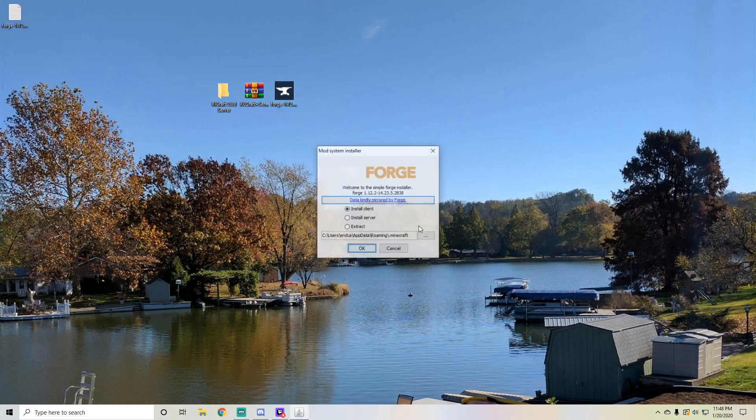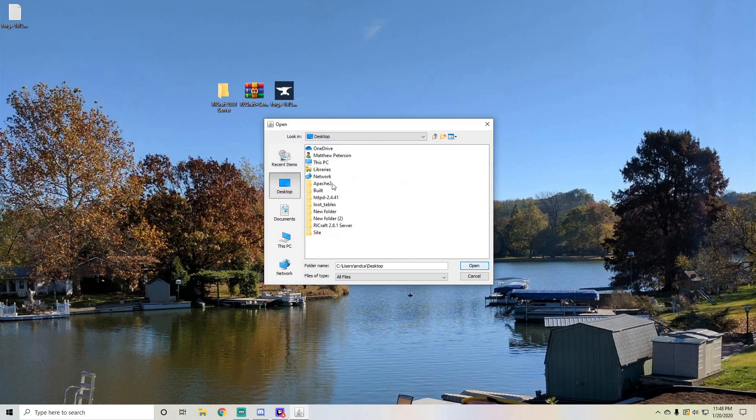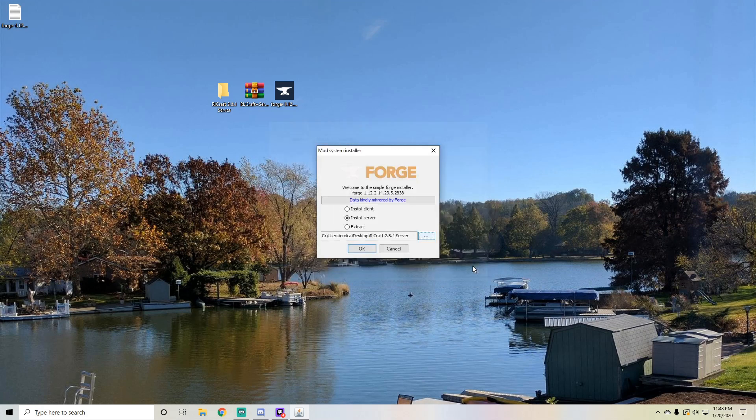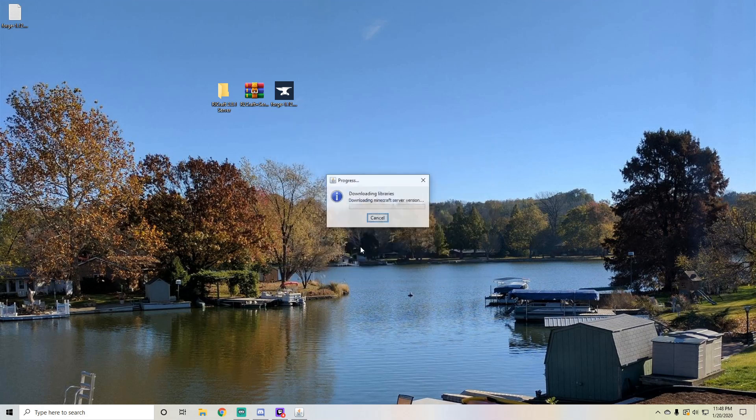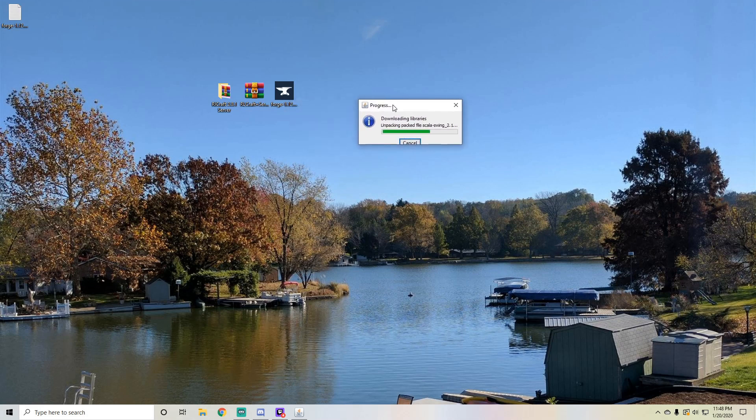Basically what you're going to do is just run this, and then you're going to install server. And you're going to redirect the directory to your desktop and the RLCraft 2.8.1 server folder. Just go ahead and hit open in there and hit okay. And it'll run this little line and patch of library setting downloads, and you're just going to wait a little bit. You'll see that it's unpacking all the files that it needs in order for it to run.